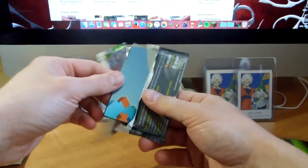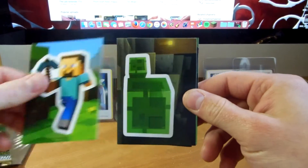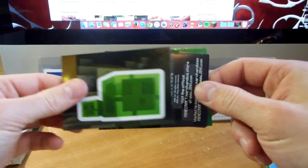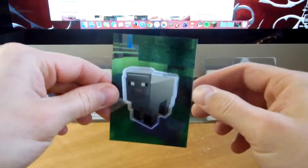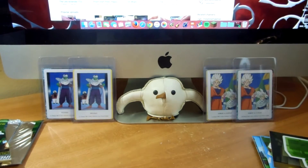Let's see what we can get. And we have Steve, another slime, and a foil sheep. Very cool, very awesome. I really like these cards.